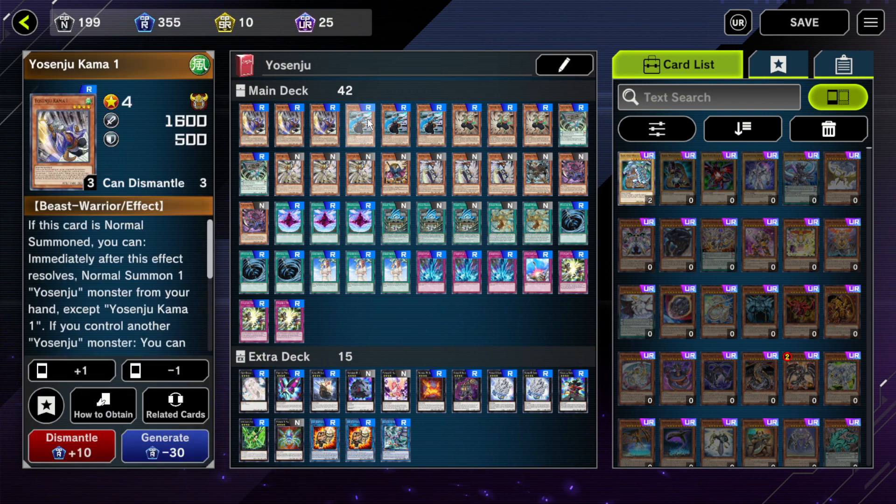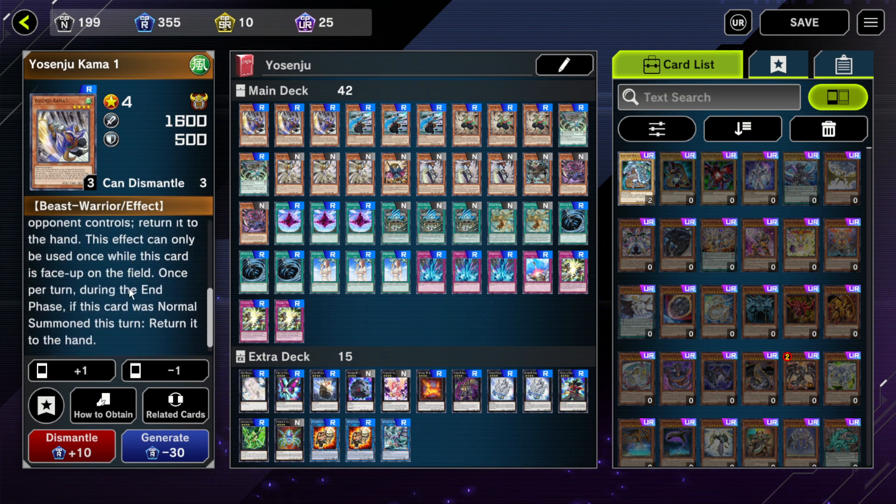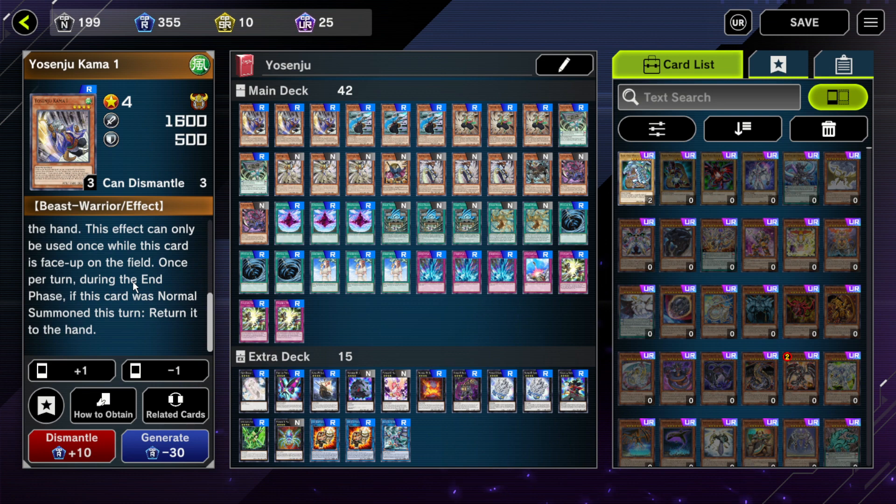We've got three of each Yosenju Karma monster. Each of these has the effect where if you normal summon them, you can immediately normal summon another Yosenju, except themselves. Plus, they all return to the hand in the end phase if they were normal summoned this turn. And most of the other Yosenju low levels have that same effect.